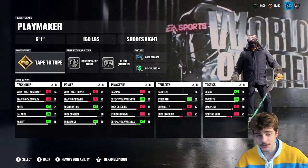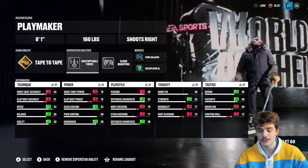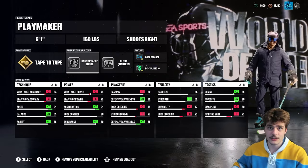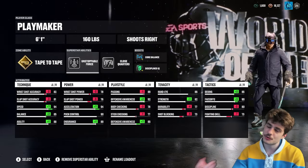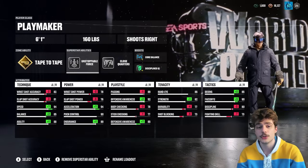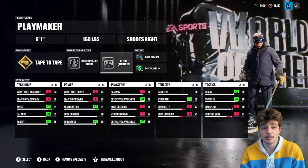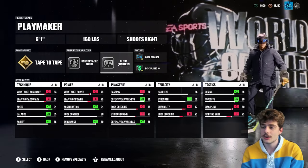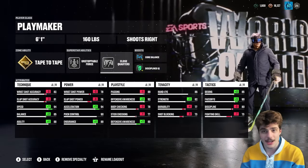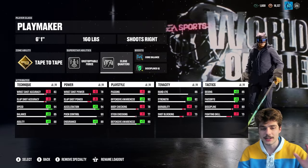We have Tape to Tape to help make our passes better, but maybe your teammates aren't always open and you can't pass it. So you want Unstoppable Force to do a little bit of skating, shrug off some hits, wait for your guys to get open, maybe draw a double team, then pass it to the open man — that's what Unstoppable Force does for you. We also have Close Quarters, which just juices your scoring ability even more with some pretty nice snipes. As long as you're close enough, this can also increase your one-timer accuracy and shot power.